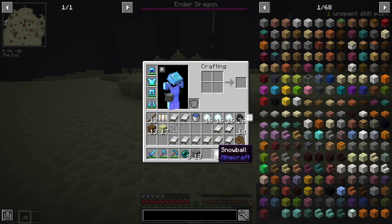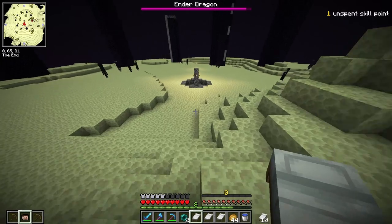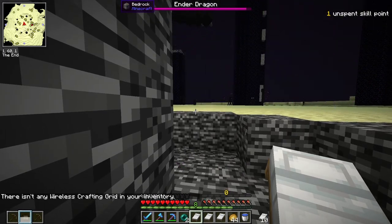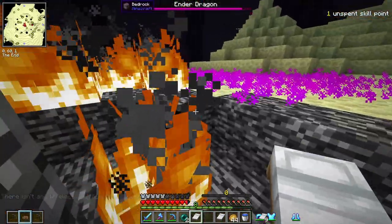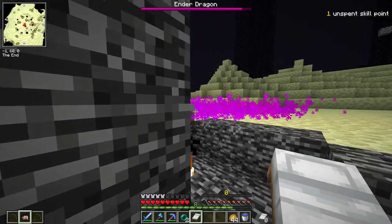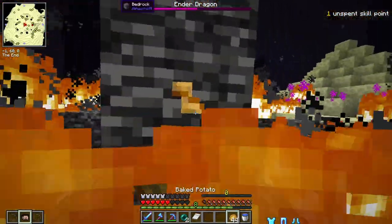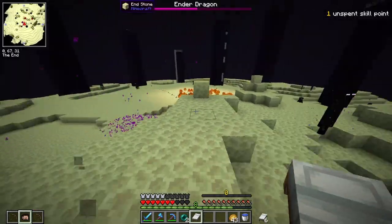Now comes the hard part of taking care of the dragon while it's perched. If I place this right under the head and do it from here, I should be good. Okay, where's the head going to be? Right there, I think. We did that one — hit it, hit it, hit it. We got it to low health with six beds remaining, we can do this. Perch one more time — which it is now.